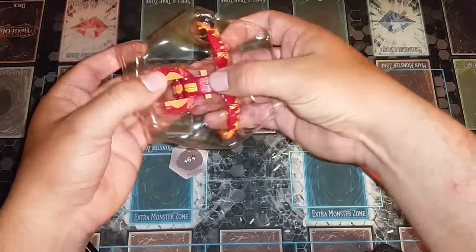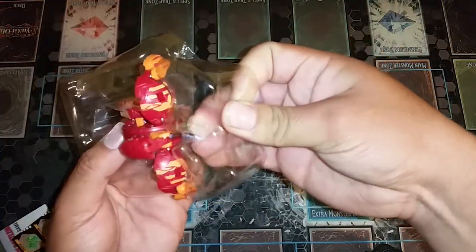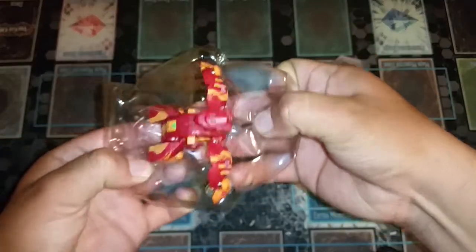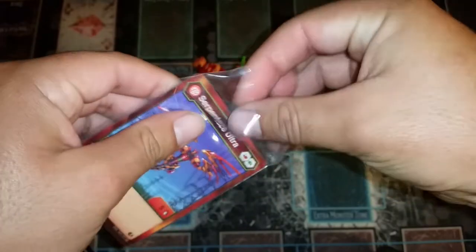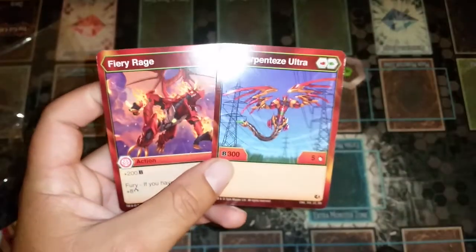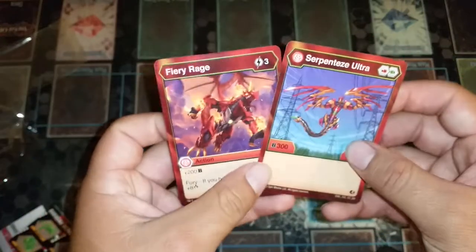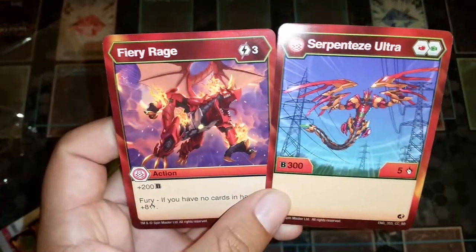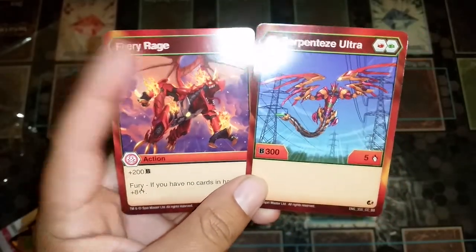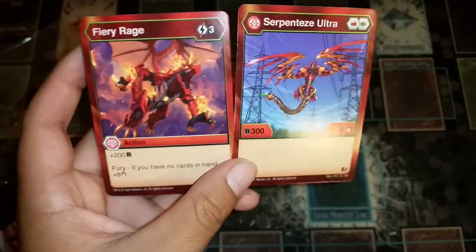Let's get this trash out of the way and start with the cards first. Here are our two cards for Serpenteis Ultra. I believe this is the character card — you put your three Bakugan and keep these three to the side — and this one goes in the main deck, which is its special ability. He has an attack called Dragonoid Fiery Rage: three energy to activate, plus 200 B-power fury if you have no cards in your hand, plus eight damage. That is insane.